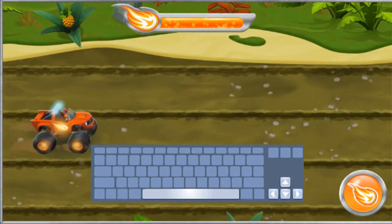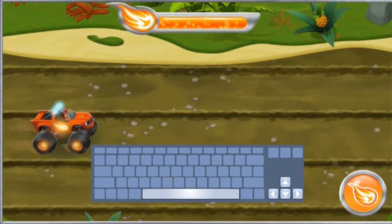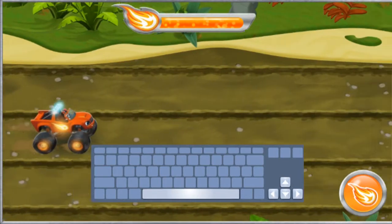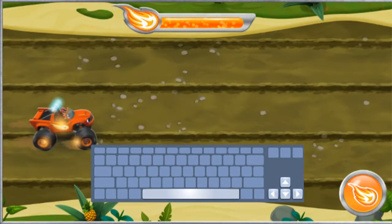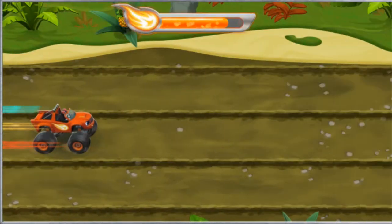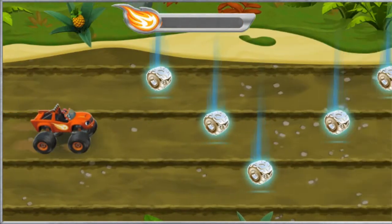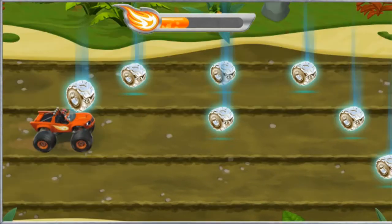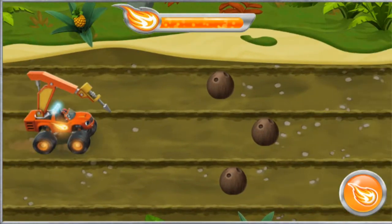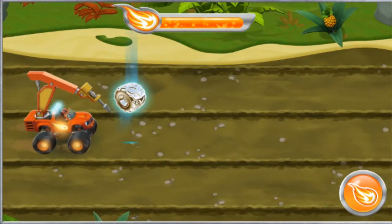When it fills all the way, press the right arrow key for blazing speed! Along the way, we need to collect silver tires and gears! Silver tires will add to the Let's Blaze meter to help me accelerate! And gears will help me transform into a machine that has the force to blast through any obstacle!